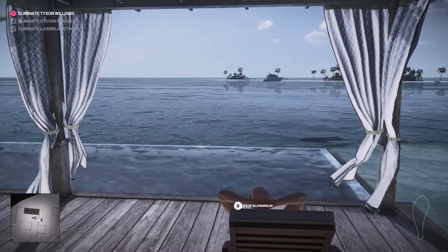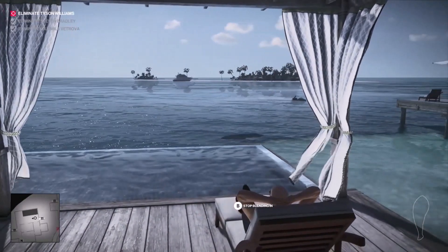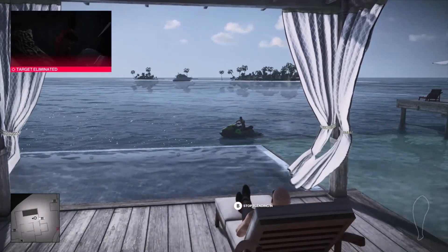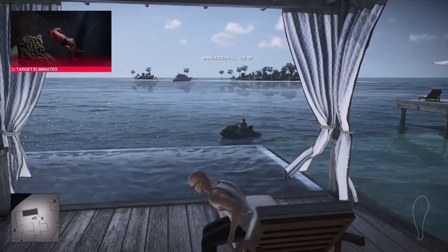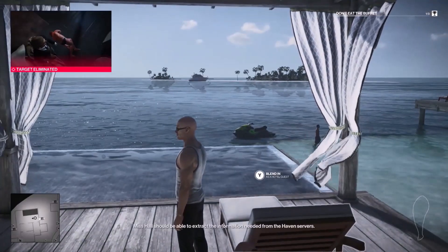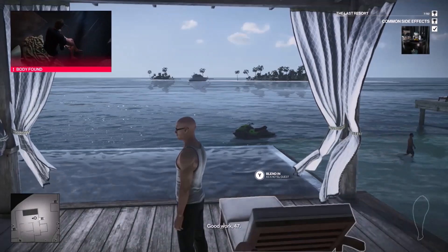We've un-fast-forwarded it because Tyson is about to die. Tyson Williams eliminated — excellent work, 47. That's all we need to do. Miss Hall should be able to extract the information needed from the Haven servers. Good work, 47.